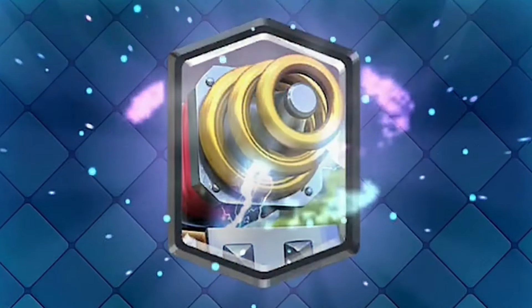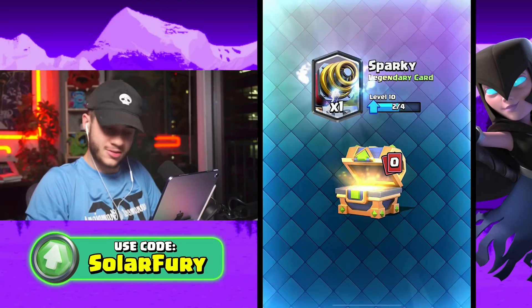We opened a legendary chest — give me something good. We got Sparky. I'm not going to use her, but that's that for now. I'll see you all when we get the royal wild chest unlocked.